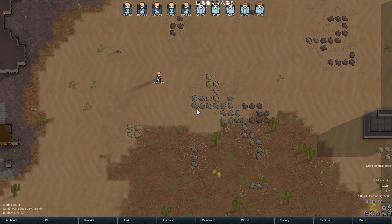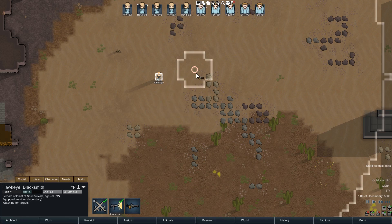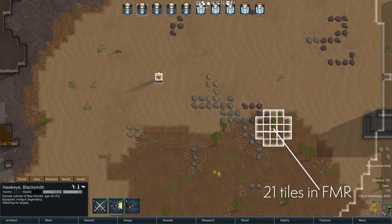So what's going on? The story is basically this. The minigun has a forced miss radius of 2.9 tiles - we'll round it up to three to make the math a little simpler. That's what the circle in this mod represents. When my colonist pulls the trigger and shoots its 30 bullets - because that's how much a burst is for a minigun - the game will assign each of these bullets to one of the tiles in this circle, and each tile has an equal chance of getting assigned a bullet.